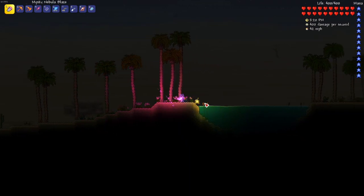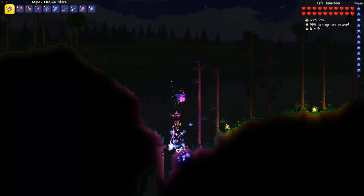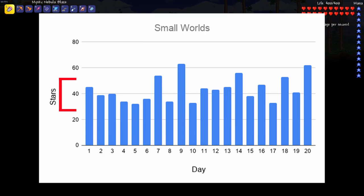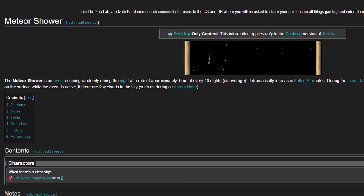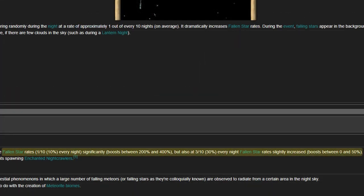So in today's video I'm going to be covering those very three things. After collecting stars for 20 nights in a small world, this is what I found. We can see that the amount of stars stayed pretty consistent around 30 to 50 per night. But there's one other thing I have yet to talk about — the new meteor shower event that was added in 1.4. There are actually two levels to meteor showers: one increases the fallen star rates by about 50 percent, and the other increases it by around 200 to 400 percent.